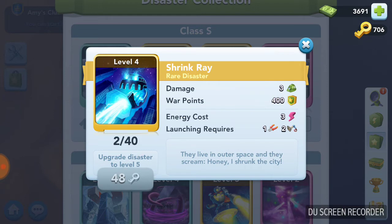This is upgraded, so my war points — which is equal to score — have gone up to 400. It goes approximately 10% increase every time you level up. Then you have your energy cost and your launching requirements. The energy cost is what you need energy-wise in order to launch that disaster. The launching requirements are the war items needed to launch that disaster.